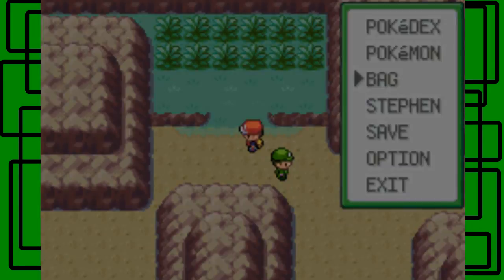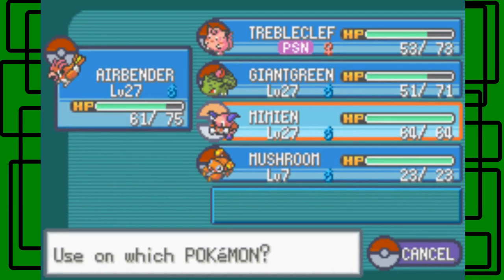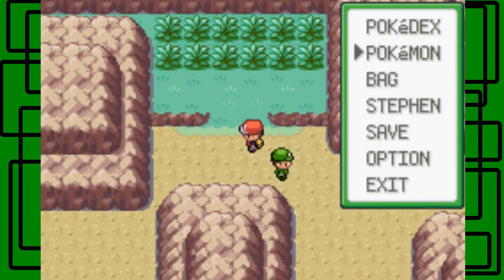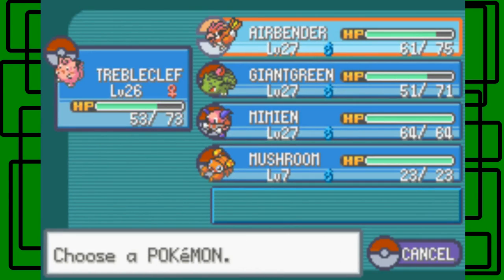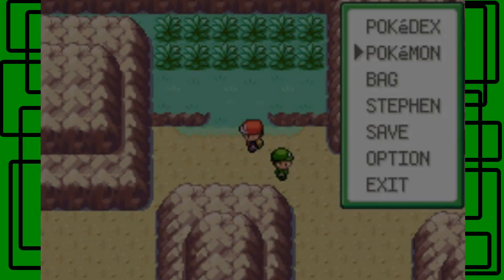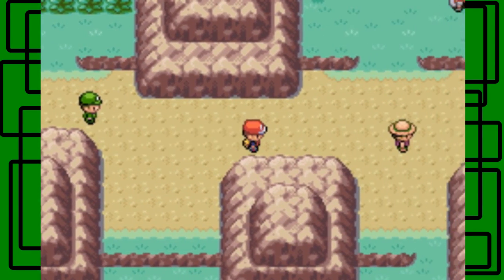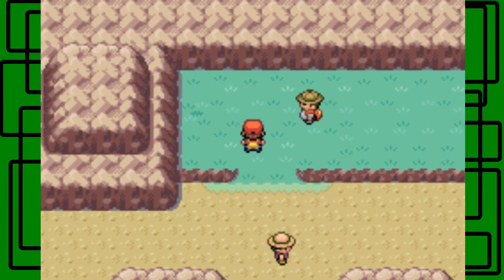Let's use an Antidote on Trouble Clef. Everyone's level 27 except Trouble Clef and Mushroom — I'm not really counting Mushroom since that's just a HM slave. There's a berry right there — cool.